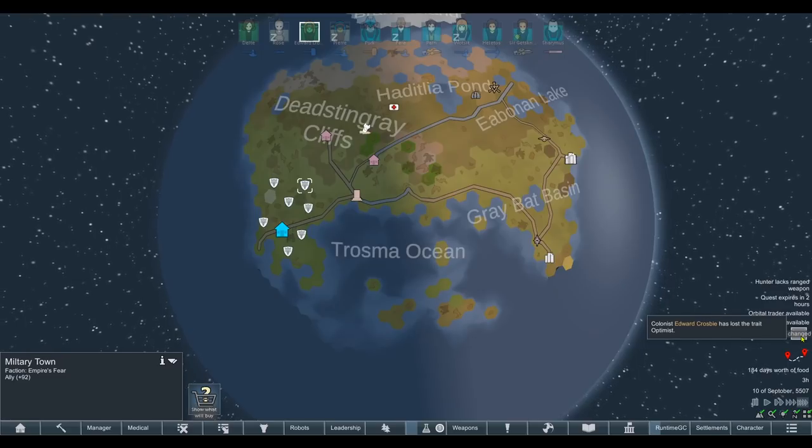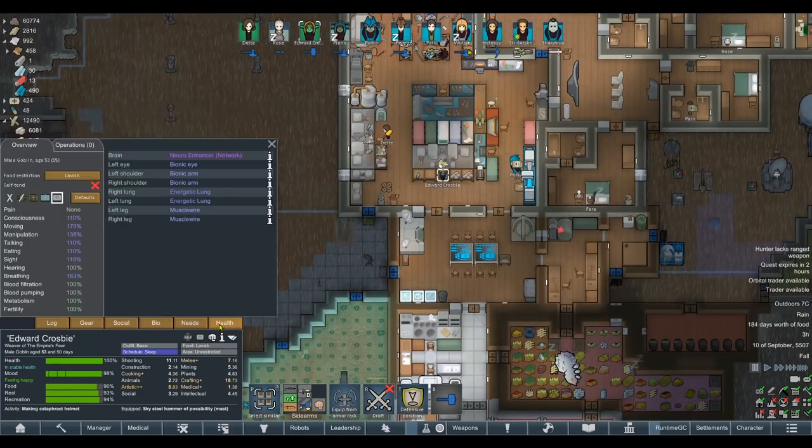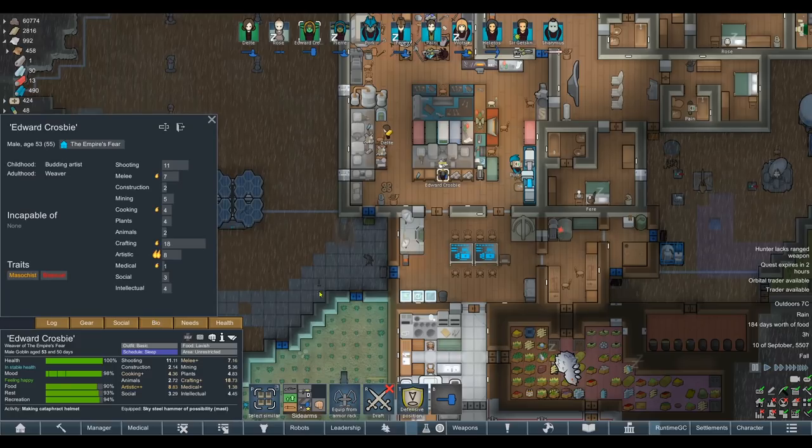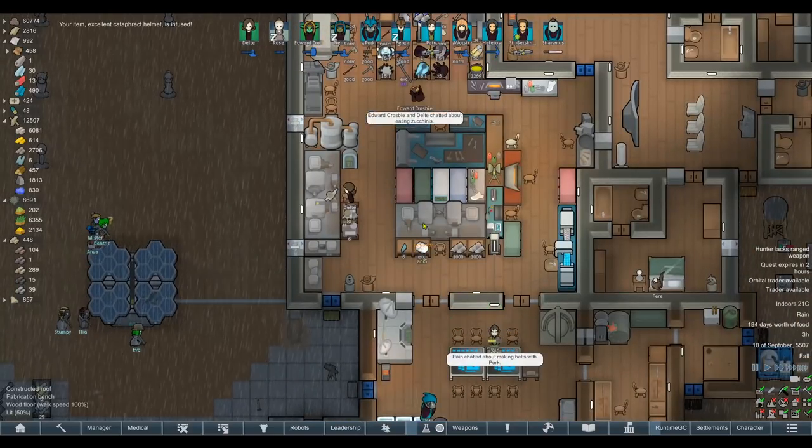You know what, I said I wasn't going to, but we might as well commit to it seeing as we're kind of close now — seven more helmets and six more bodies. This is such a weird idea. I don't think we've ever had an entire colony of cataphract. Granted, it's not a massive colony, but the entire colony having it... Edward Crosby lost the Trey Optimist. I guess it's because he knows war is kind of looming over us.